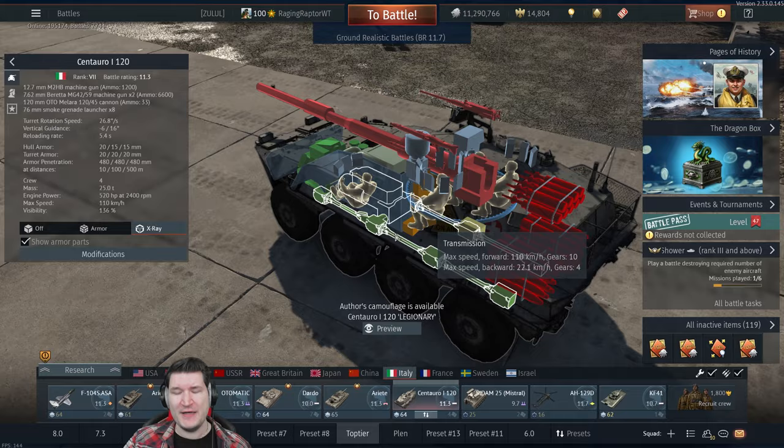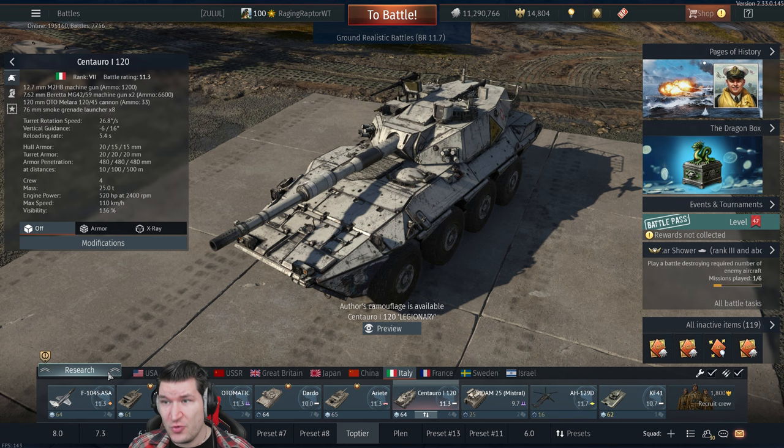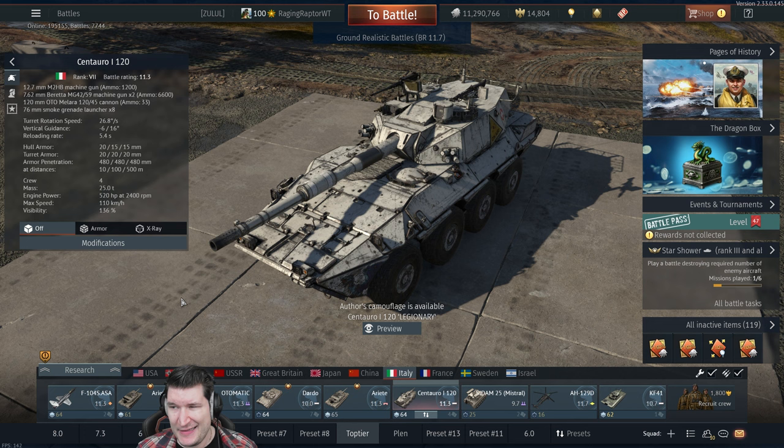The only real redeeming feature — and I'm probably going to annoy half of the Italian suggestion discord — is the Centauros themselves. They are the redeeming feature of the Italian tech tree, because no other tech tree has a proper 11.0+ light tank on wheels. Yes, there is a Stryker but it's slow and sluggish, and there's the Radkampfwagen which is fast but lacks thermals.